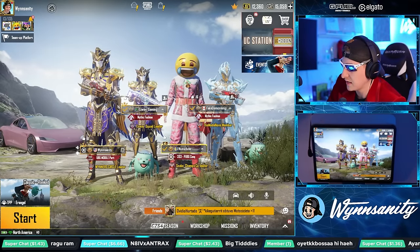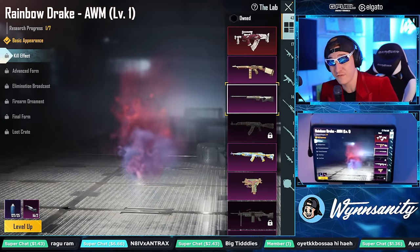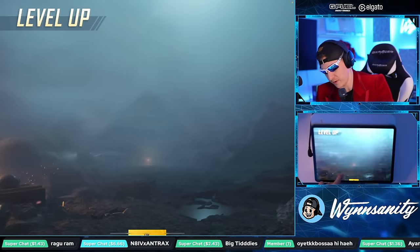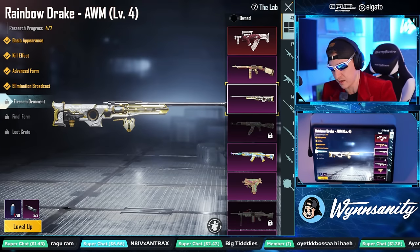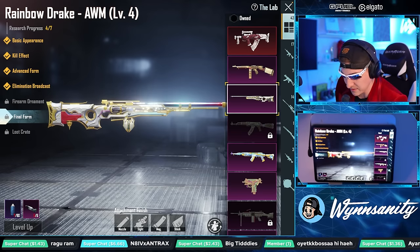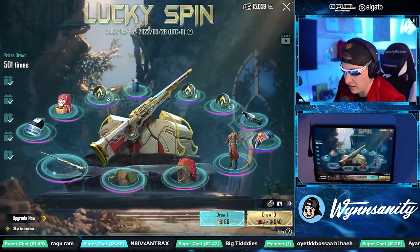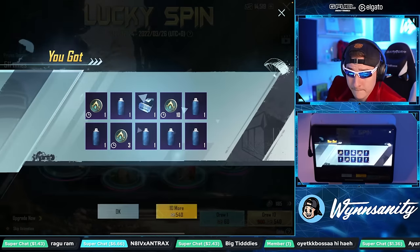Let's take a quick look at the situation in the workshop. Rainbow Drake - we have 14 materials already and I've only spent like a couple stacks. Honestly not bad. Kill effect - let's get it. Advanced form - let's get it. Elimination broadcast - let's get it. We have enough for the ornament but the paint is the problem. We need 13 materials and a ton of paint. We're actually almost maxing this thing right now - I have about seven materials worth of coins!